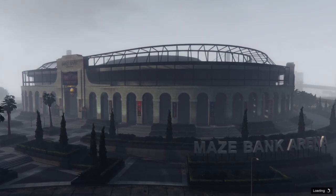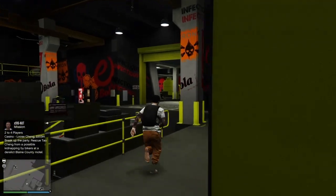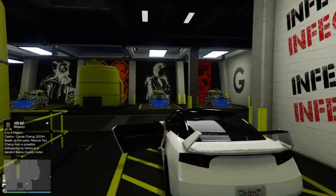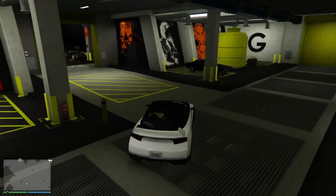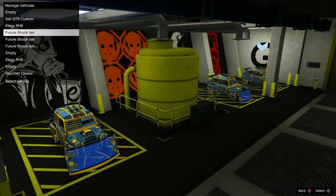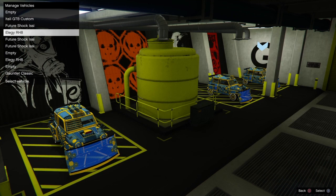Let that load in. We are inside the workshop — go over to your garage part. You're going to hop in any Elegy, any free car if you have the starter pack, and drive it right past these little bars — bam, it kicks you out. Then go to the blue circle, go to one of your Future Shock cars, the car you're trying to duplicate, move it over to the spot. Then go back down to the one that says Elegy RH8, which is the one you started with.